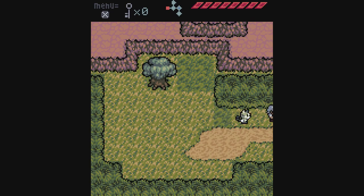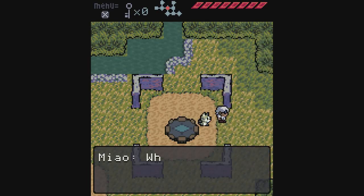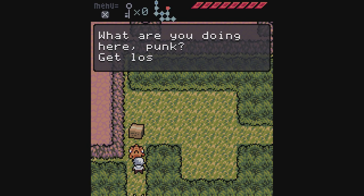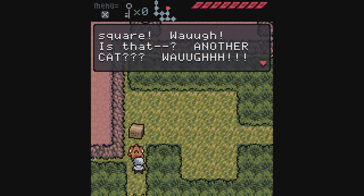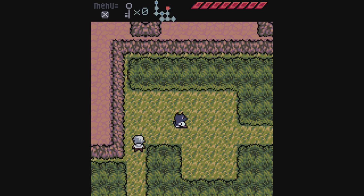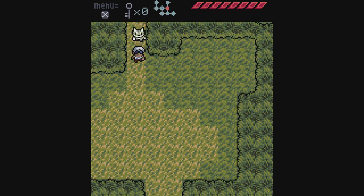The cat follows you, and conveniently can swim, so getting it across water is no problem. The NPC guarding the box: 'What are you doing here punk?' Then the cat shows up and just scares him off — I don't really get it, I guess he's like a goldfish or something. Young opens the box and takes it; inside is another cat. 'Oh hey Meow, I'm so glad you're safe. Thanks for the hand, Young.'